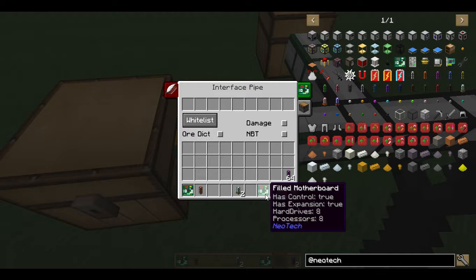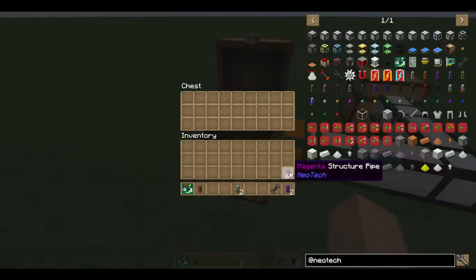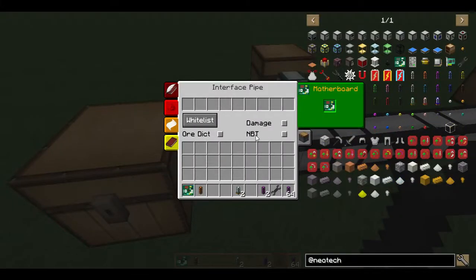But where the real bread and butter of the upgrade comes from is the hard drive. This is how big of a resource it will extract. I'm going to install this, and now when it pulls it will pull out a stack at a time and put it in here. Each hard drive increases the item count by eight. For fluids it increases the millibuckets, and for energy it increases the amount of RF transferred. That's really the main upgrade for pipes.